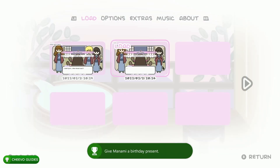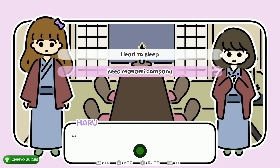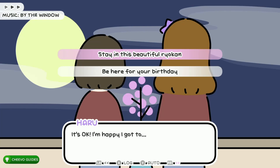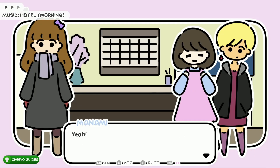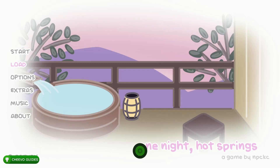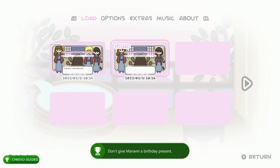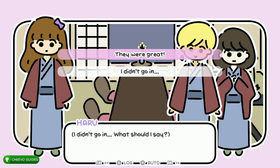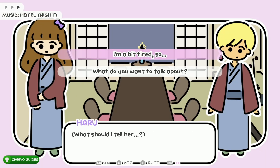Load up save slot two once again. This time choose the bottom option: 'Keep Manami company.' Press RB to fast forward and choose the top option. Then choose the only option available. This gives us Manami Ending 1 — the achievement is worth 90 gamer score. Now load up save slot one. Choose the bottom option: 'I didn't go in.' Press RB to continue fast forwarding, then choose the bottom option: 'What do you want to talk about?'